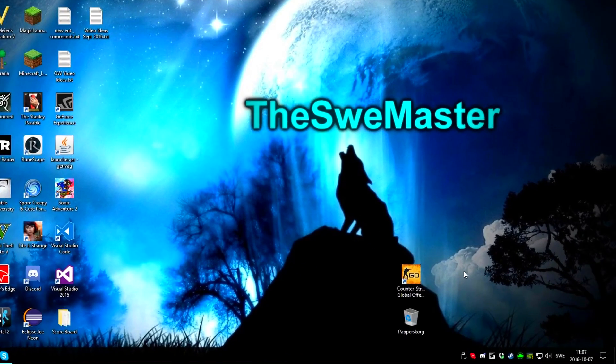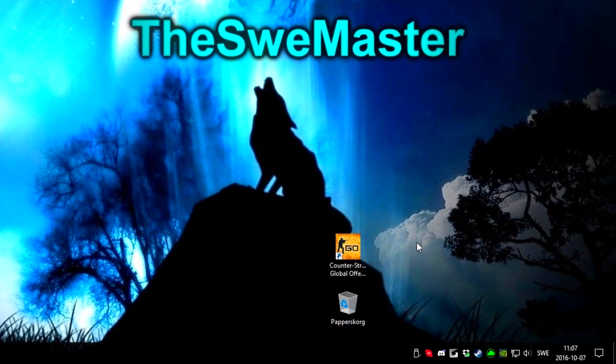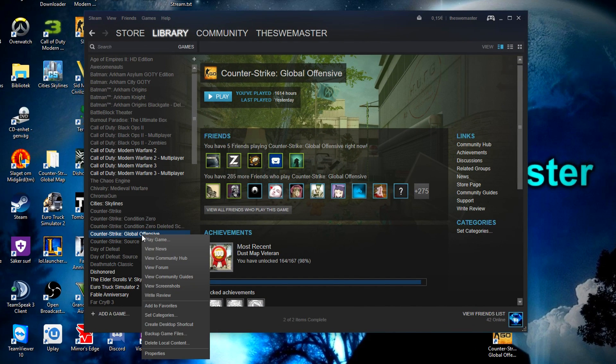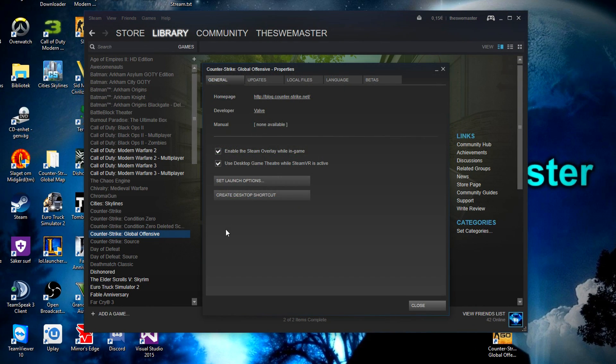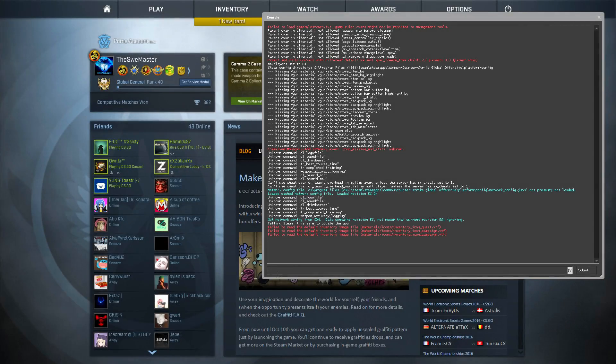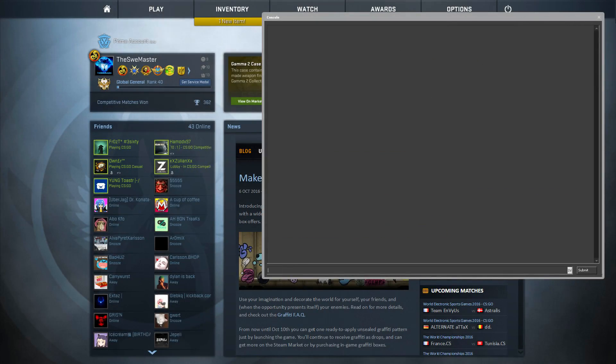First I will quickly show you how to enable the console in CSGO. Go to Steam, Steam Library, CSGO, Properties and Set Launch Options. Here you want to type in "-console" and click OK. You can now start CSGO, and if you have done this correctly, the console will pop up as soon as you start CSGO.